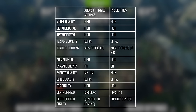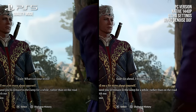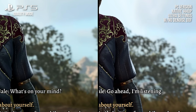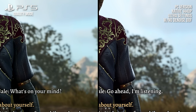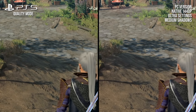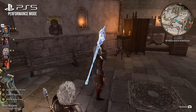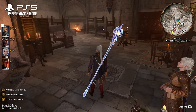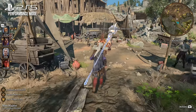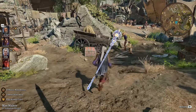Relative to Alex's optimized settings, the only thing that really stands out is the depth of field, which benefits significantly from the screen-to-noise option that appears to be enabled on the PS5, producing a cleaner overall image. The shadows are also improved, though that tends to be more subtle. In any case, Baldur's Gate 3 isn't a particularly heavy game even on mid-range GPUs, and as we'll see later, the PS5 doesn't seem to have too many issues with GPU-bound performance.